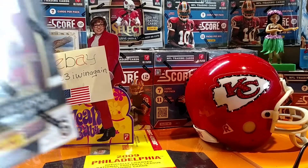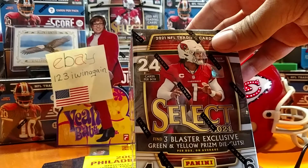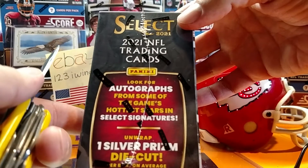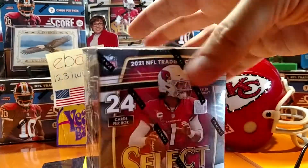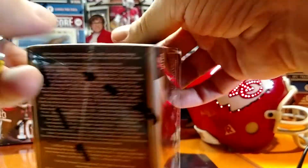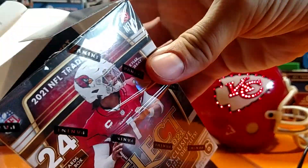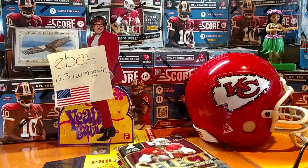All right, welcome back everybody. Quick rip — 2021 Select Football. Found three blaster exclusive green and yellow prism die cuts. 24 cards per box, four cards per pack, six packs per box. One silver prism die cut per box on average — at least I found a little something different. Still haven't found any Prizm. I did find some Optic but went with these instead — the Optics just had fat packs, so I thought it'd be better to open a box.